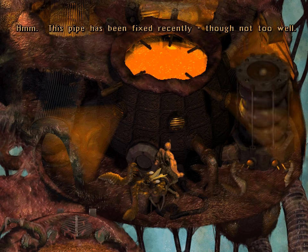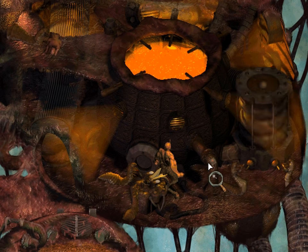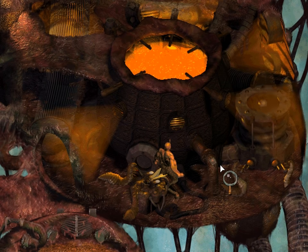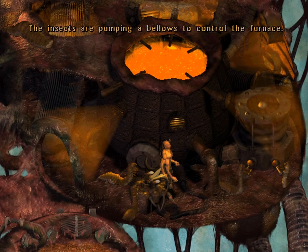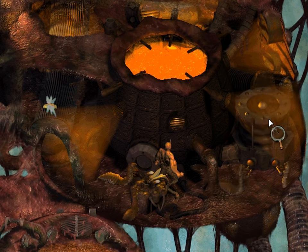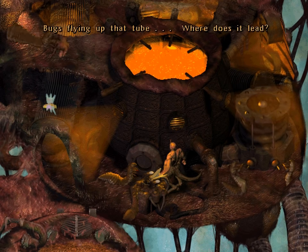Let's see what else we can look at. Must be the repair he was talking about — hasn't been fixed too well. Maybe we can un-fix it, not with our bare hands though. The insects are pumping the bellows to control the furnace — they are used to fan the flames of the infernal machine. Bugs flying up that tube. Where does it lead?